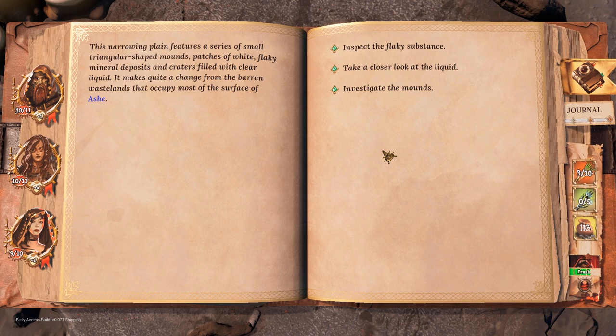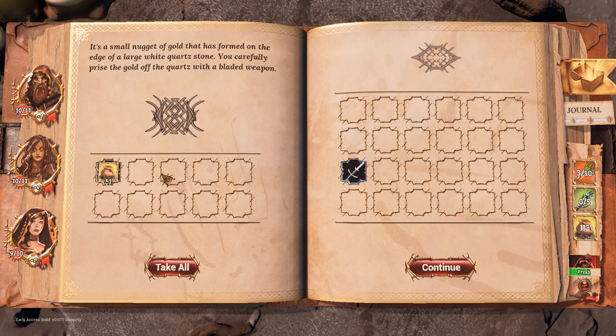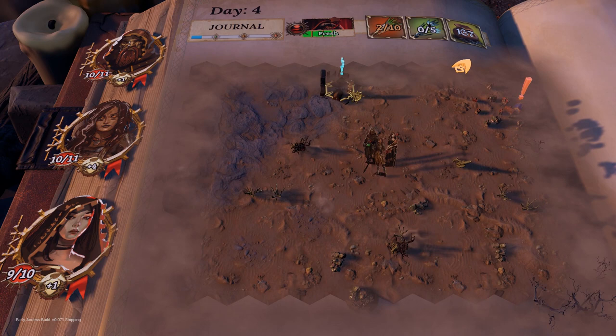Okay, so we're running low on food. This narrowing plane features triangular shaped mounds, patches of white flaky mineral deposits, and craters filled with clear liquid — quite a change from the barren wasteland. Take a closer look at the liquid — Jara reaches in to grab a rock with a metallic luster. It's a small nugget of gold formed on the edge of a large white quartz stone. Fearfully pries the gold off the quartz. So I have good money now. It looks like we've got another settlement ahead.